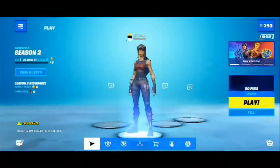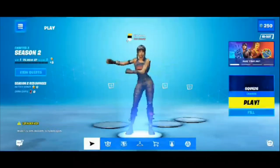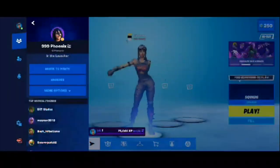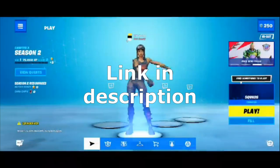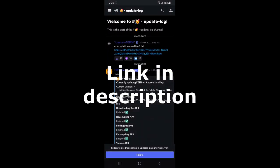You can choose them from your locker, and it also allows you to join your friends so they can see all these unreleased skins and OG skins as well. To get this private server, you want to first join the Easy FN Discord server — the link is in the description.